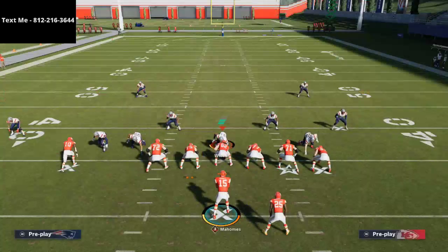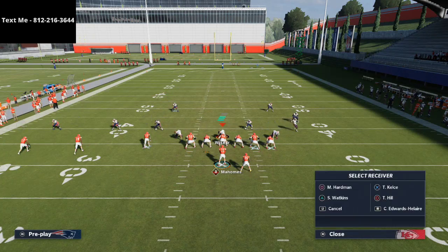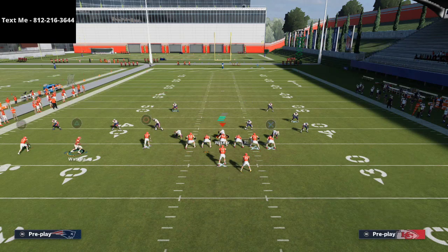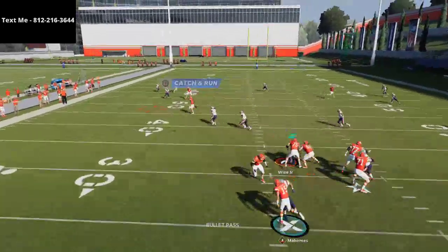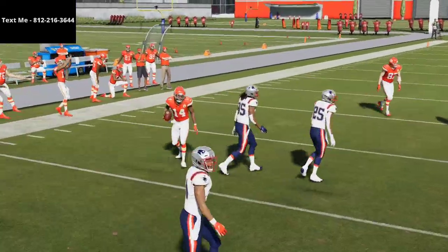That slant route becomes wide open — that's a really really good play. There's more you can do with this against Cover 3. Cover 3 is probably the zone that defends this play best in my opinion. The post route isn't as open against Cover 3, but you still have so many other things open within this offense and it's just an amazing offense the way the routes work together.